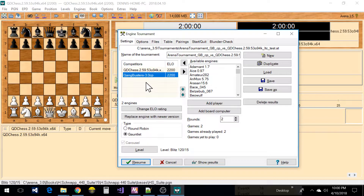The setup for gauntlet — what's going to happen in a gauntlet is this first engine is going to play against all the engines that I add as competitors below it. If I want this engine to be the gauntlet tier, I would move it up to the top. If I want to add another engine, I could add one of these that I have added to the configuration file.